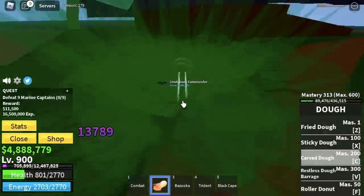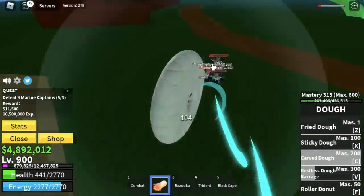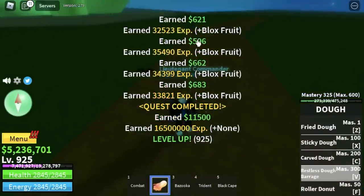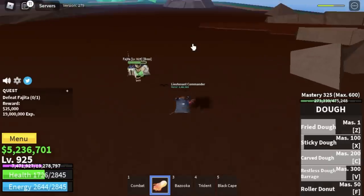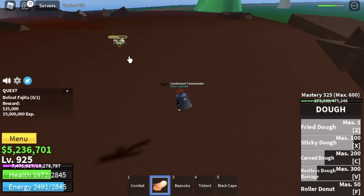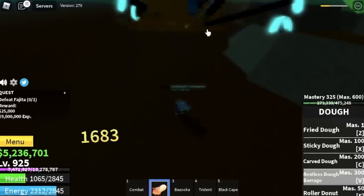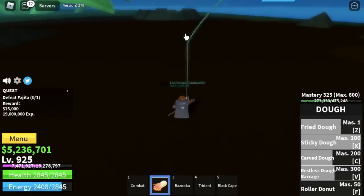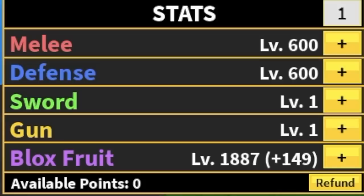Next area is the Green Zone. The Marine Captains have Haki, which means they can damage you. But don't worry — you can always use your dash to dodge, or you can lure them without hitting them. You only need to level up 25 levels here, and after that you can start defeating the boss Fujitora. Create distance — if you don't create distance, he will cast a skill and you will get hit. We're gonna grind here until you reach level 1029. Stats: melee and defense 600, Blox Fruits 1887.